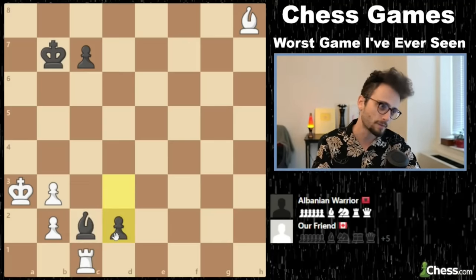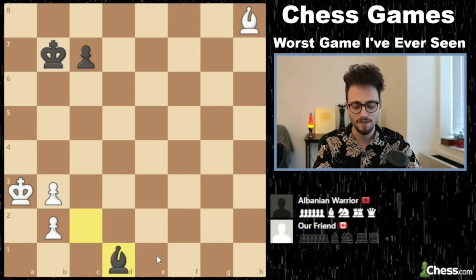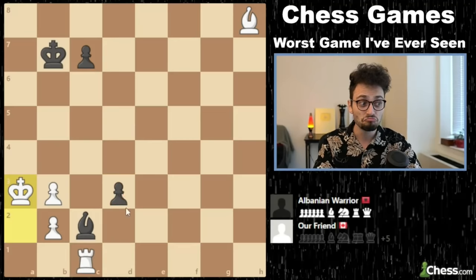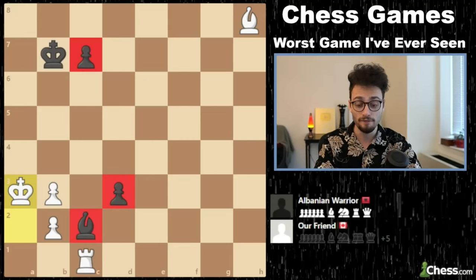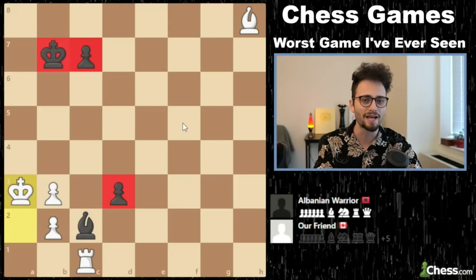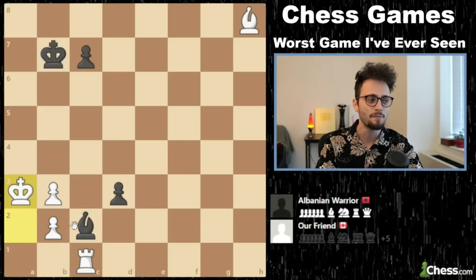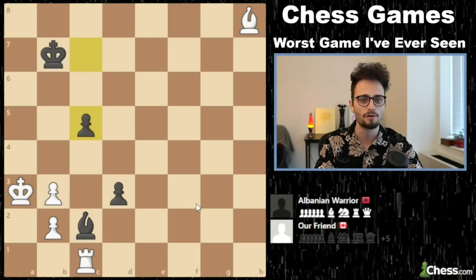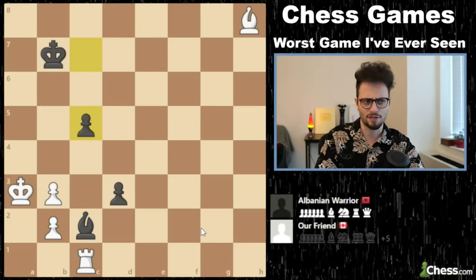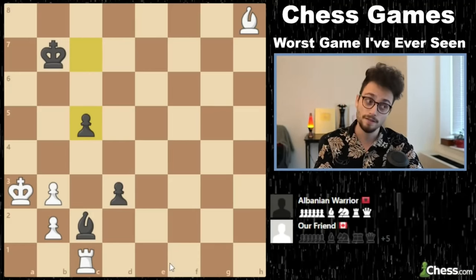If rook C2, D1, now black is winning probably — or maybe still a draw — but you don't want to allow that. The alternative is to get this position, and this is a draw. But black, with just the bishop and two pawns, finds a way to push the wrong thing. In this position, black had a one in three chance of doing the right thing. One in three chance of moving the right piece — you're obviously not going to move the bishop. One in three chance, and black chose wrong. C5.